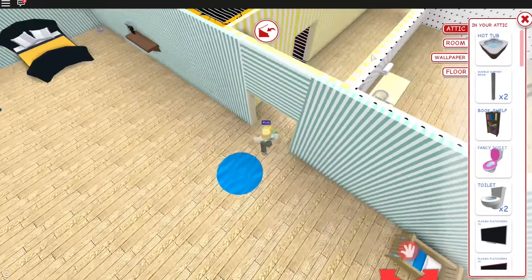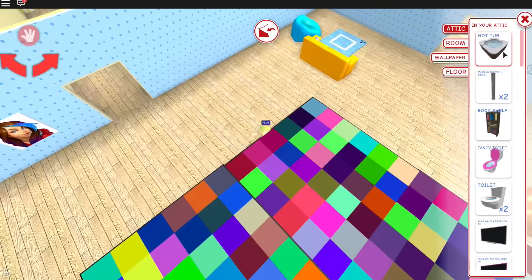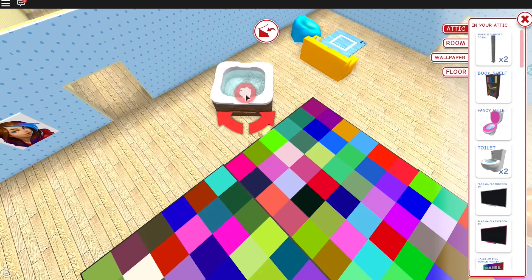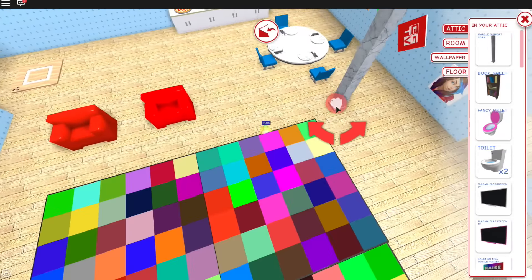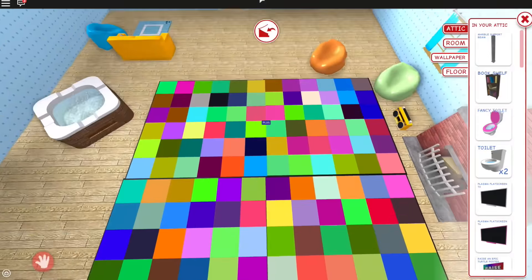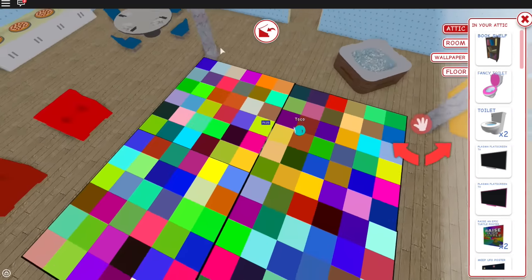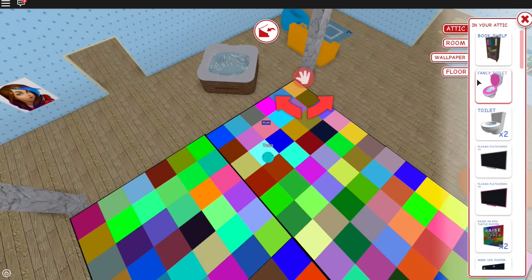Hot tub — I'll probably put the hot tub in the main room, since this is my big fat party house with lots of parties. Let's put it right here in the corner. I'm so glad that Meep City is getting more and more things to add, because I love adding more things. And some cool support beams — nice! We're gonna put those just right here. There we go, on each side of the dance floor — wait, that's not exactly even. There we go.